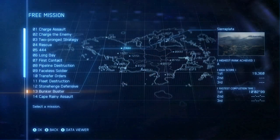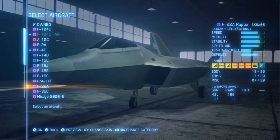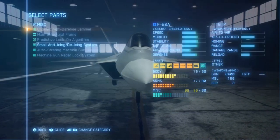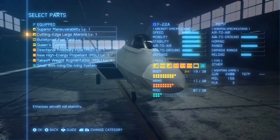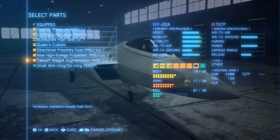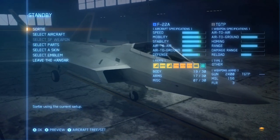So for mission 13 Bunker Buster, since speed is key here I chose to use the F-22 Raptor, since I need a faster aircraft to take them out all in quick succession. The parts I used here are typically ones for maneuverability, speed, and de-icing since it's going to be cloudy around the skies. If you want to have a look at that, pause it and equip the same parts.